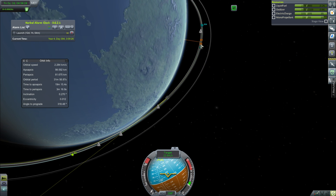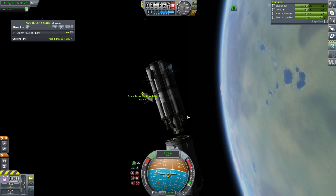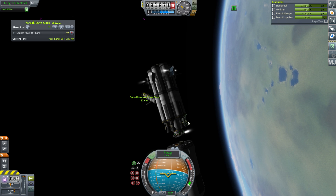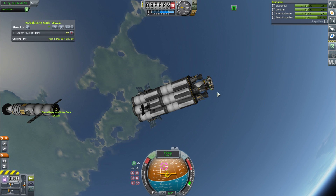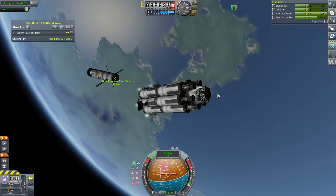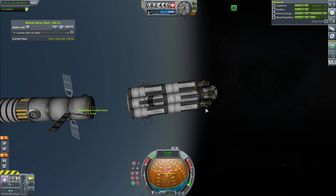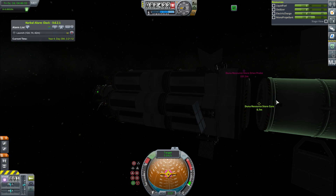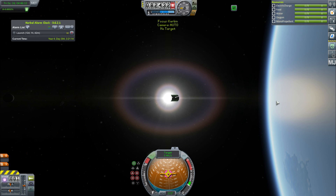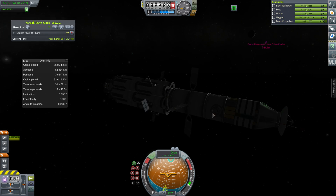After a bit more tweaking, we get really nice and close to the station. Here we are getting behind it - you can see this is a massive transfer stage. You may be wondering why I'm not using nuclear engines. That would be the better option if I were coming back, but this is actually the cheapest option for a one-way trip because nuclear engines are so much more expensive than standard rocket engines. It's a big transfer stage and it'll also allow me to do burns more quickly. We get that docked.